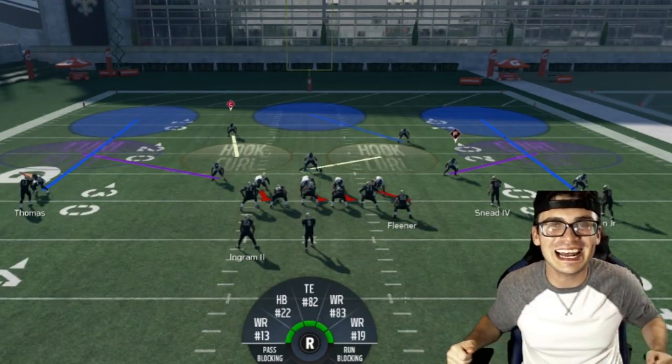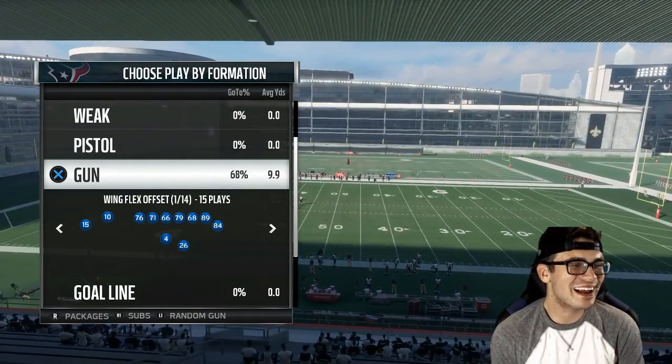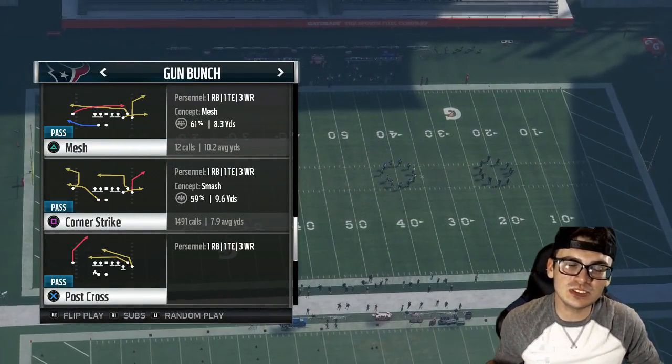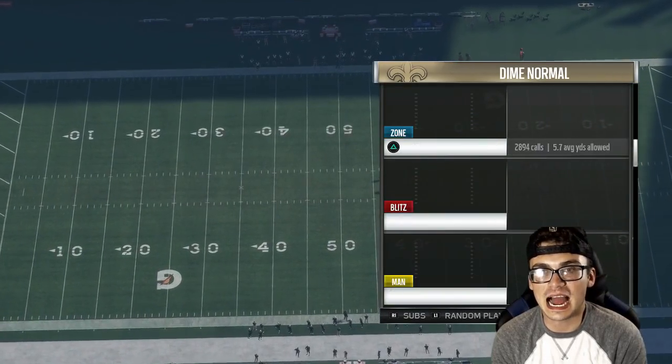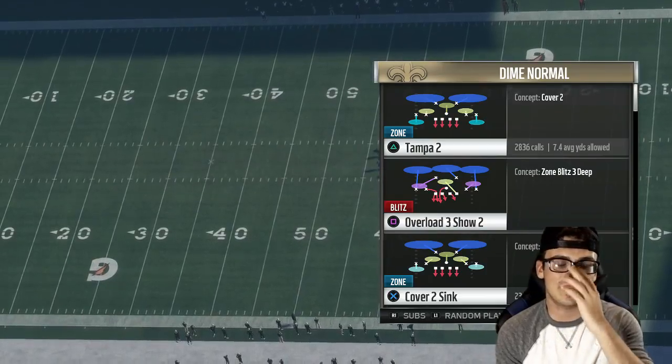Let's hop on the Madden 18 practice mode. Here we are now, and pretty much all I'm going to do is pick a random play on offense. Then we're going to go to Dime and go over our coverages — cover 4, cover 2, and cover 3 — that I showed you guys before.